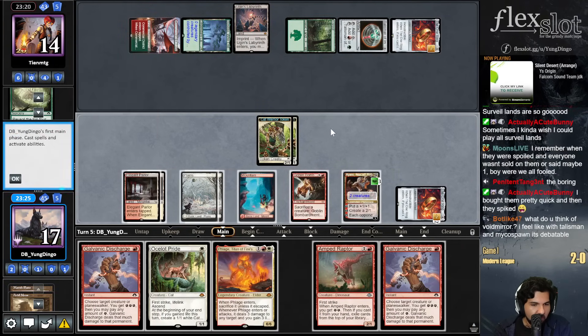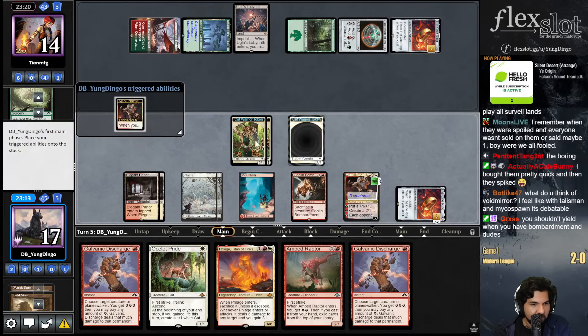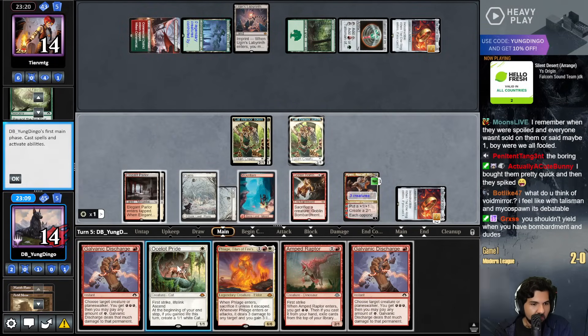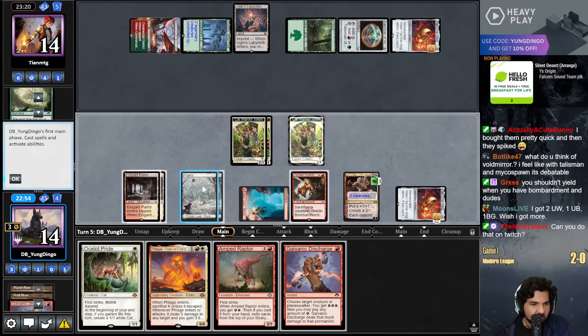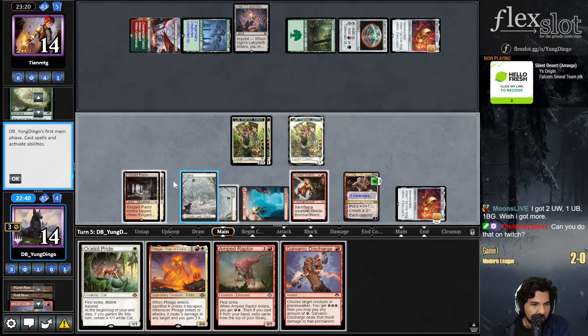Should I zero the Nijani first because I gotta dome myself? Let's go - discharge a cat, pay zero. Actually, you know what, I don't want to die to Through the Breach. I was gonna Amped Raptor here - I guess I'm dead to Through the Breach anyways, right? Because I'm going to come to 17 and I go to 2, and I die to my Ring. Yeah, whatever - I'll try to hit Blood Moon then.